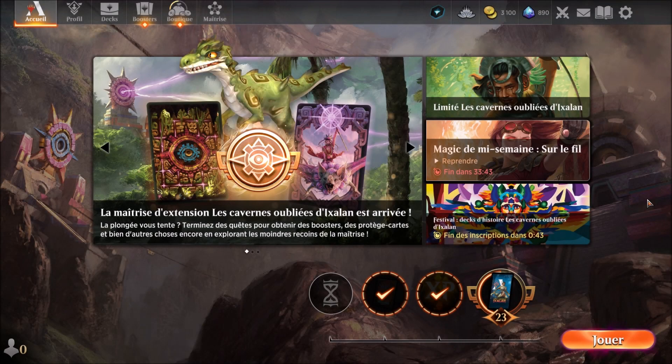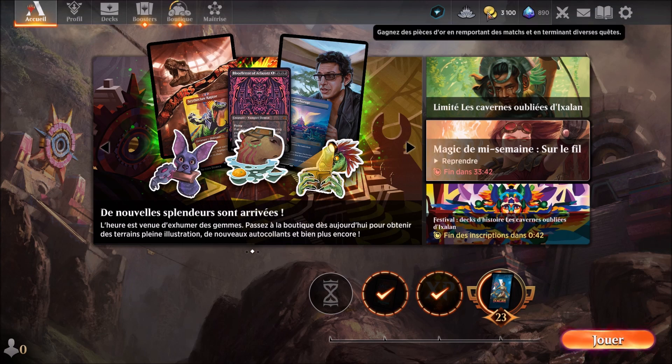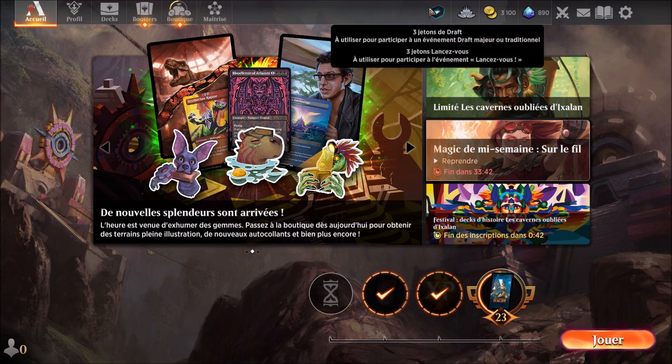Hello everyone, welcome to the Archangelion. This time we are going to continue our exploration of the caverns of Dixalan. Here we are at 890 level of gem, we are at 3100 level of crown. We don't have 2 jokers, we are at 41.1% for the opening.